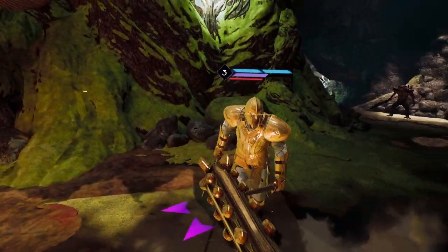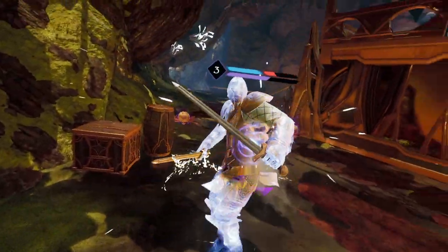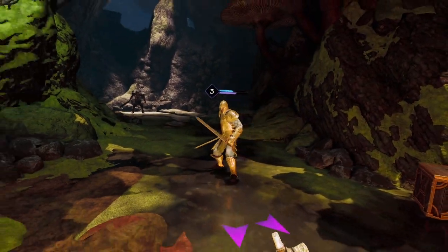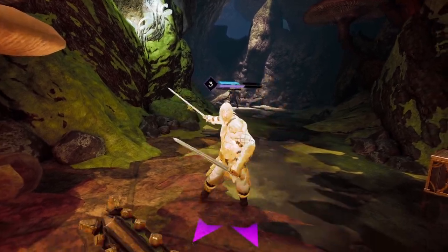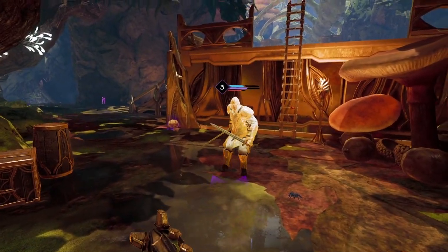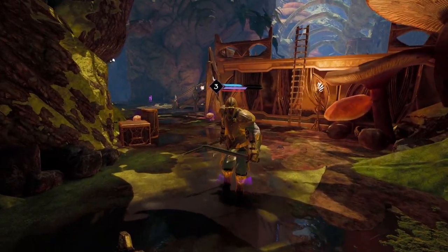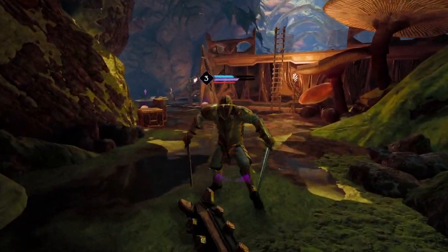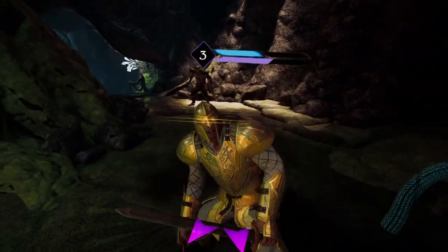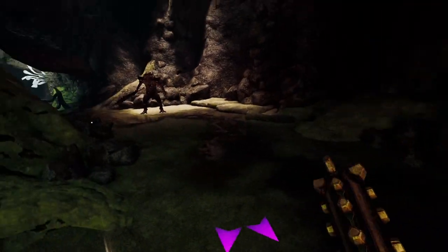Hopefully he'll do a blue one. There we are. By parrying a blue attack and then hitting them, we're able to take off one of those bars of blue armor. Otherwise they just stay and you can't actually attack his health. Should be ready to do another blue one soon. That was his unblockable attack. There we go — now we can actually use our other weapons against him.